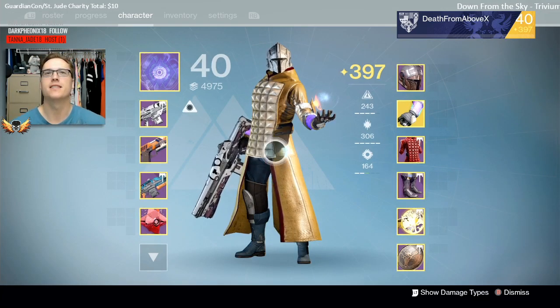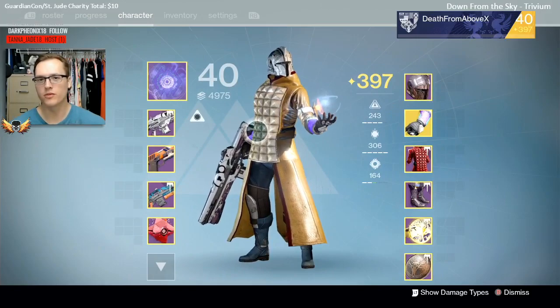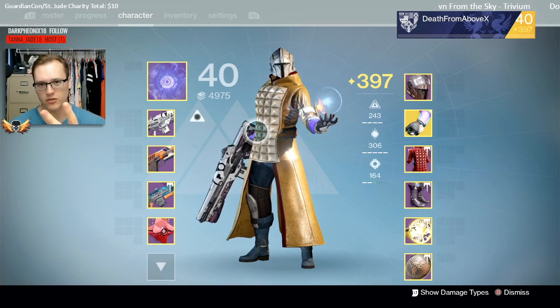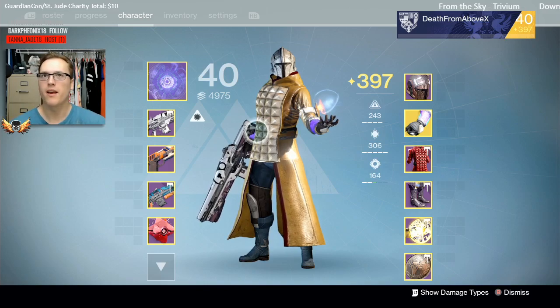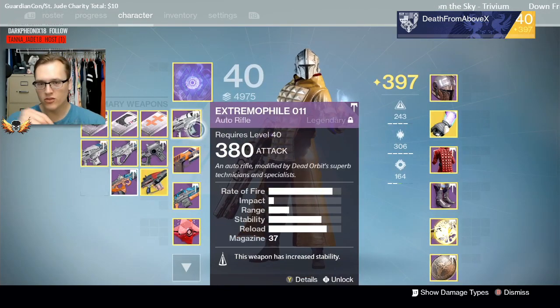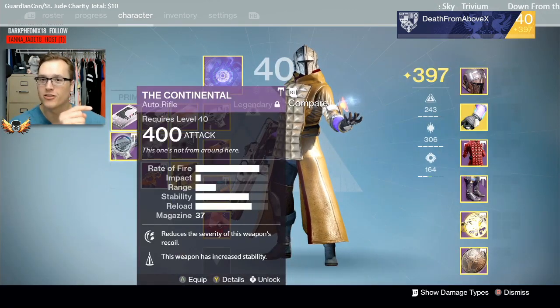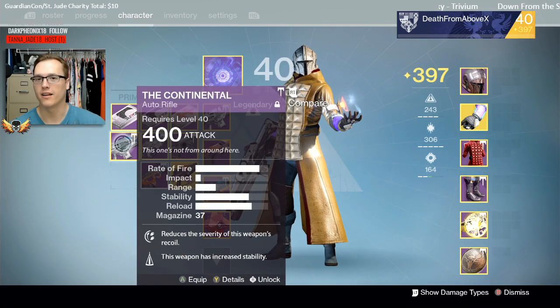Ladies and gentlemen, welcome to Destiny, I'm Death from Above. We got two auto rifles, two god rolls — last week and this week — and we're going to take them head to head. We've got the Extremophile, this week's Dead Orbit vendor version, and then we have the Continental, last week's vendor version from the Vanguard.